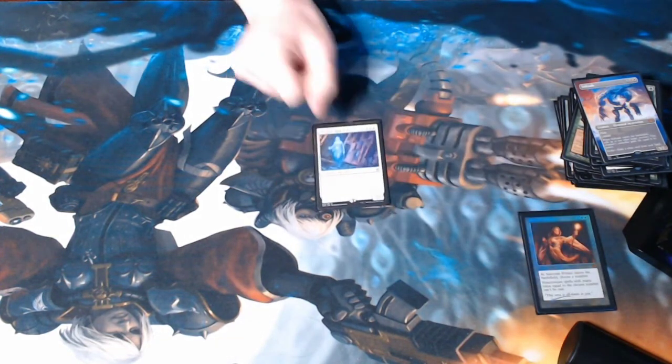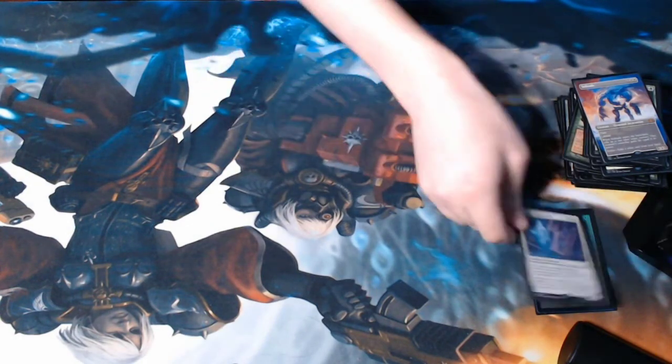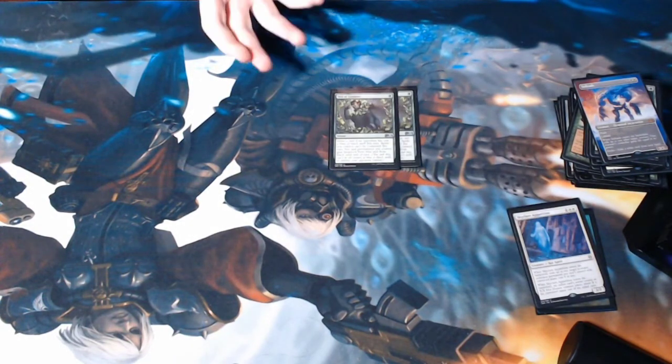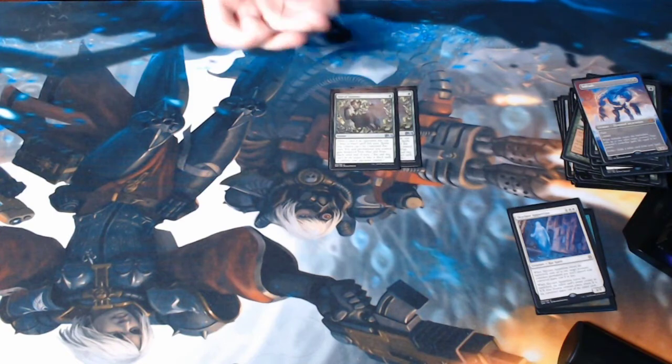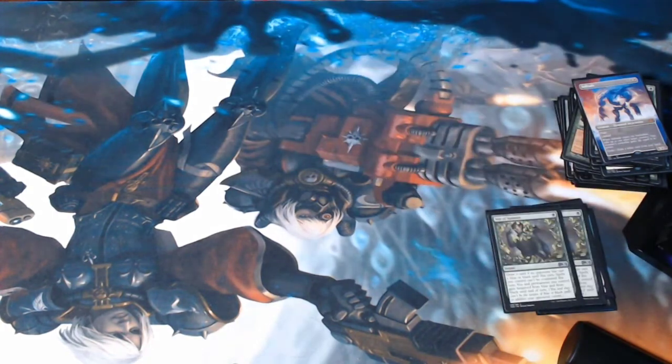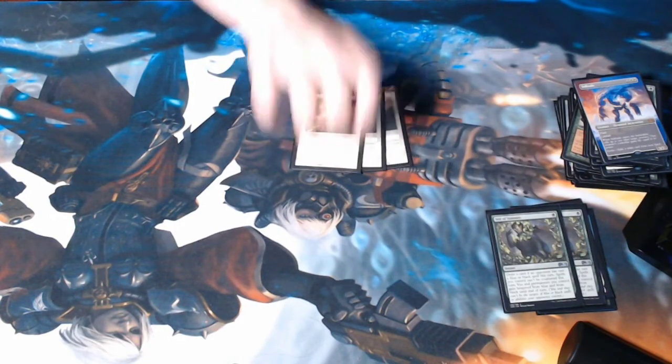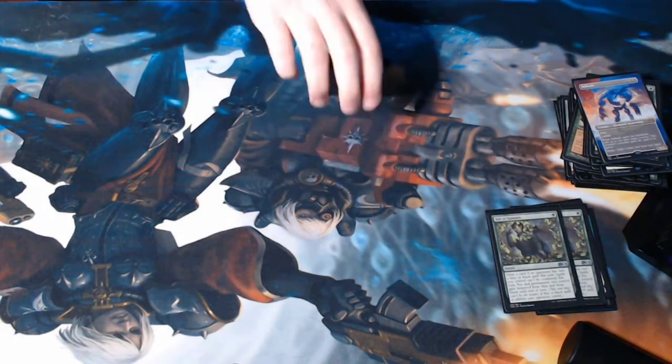In the sideboard there's also another copy of Skyclave Apparition — if there are non-creature permanents that need to be dealt with, like Teferi's or similar, Skyclave Apparition will come in. Obviously there are two Veil of Summers — Green Cryptic Command is always good, draws a card and protects the combo. In cases where we just need more removal, there are three Path to Exile — one-mana removal, no explanation needed, just really good.